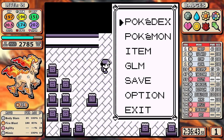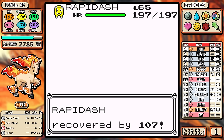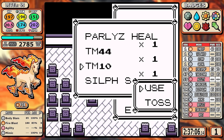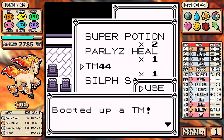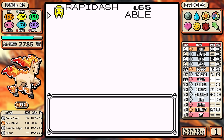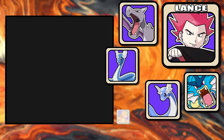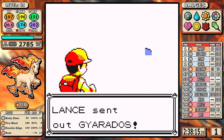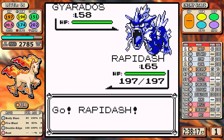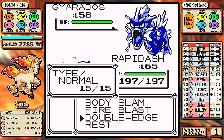Now is the time for a moveset pivot. Body Slam and Fire Blast are a must, so I'm forced to give up Mimic and Agility for Double Edge and Rest. I know not everyone is on the Double Edge train, but allow me to demonstrate how it makes a battle that would normally require heavy luck or several extra levels into something consistent. The idea is that level 65 does two things: it gives me the HP range I want, and most importantly, it gives a near-guaranteed two-shot range from Double Edge.